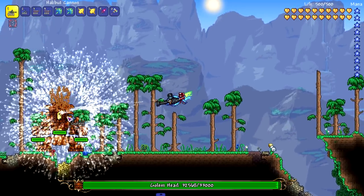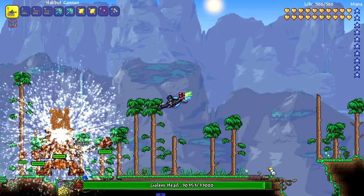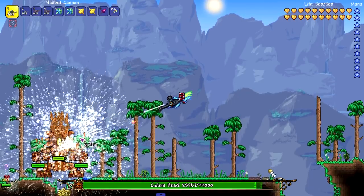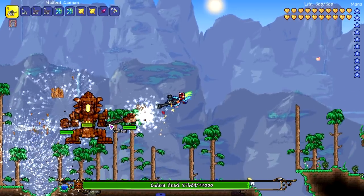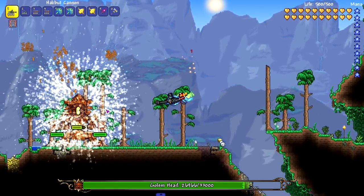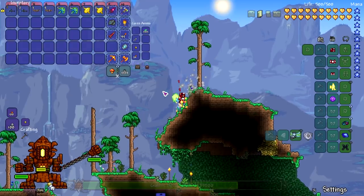We're going to take on the Golem and just let it rip. I have 20 frames per second. His health is barely moving. So far this is not the greatest combo — it is one of the more destructive combos in terms of frame rate. We're going to switch to bullets now.